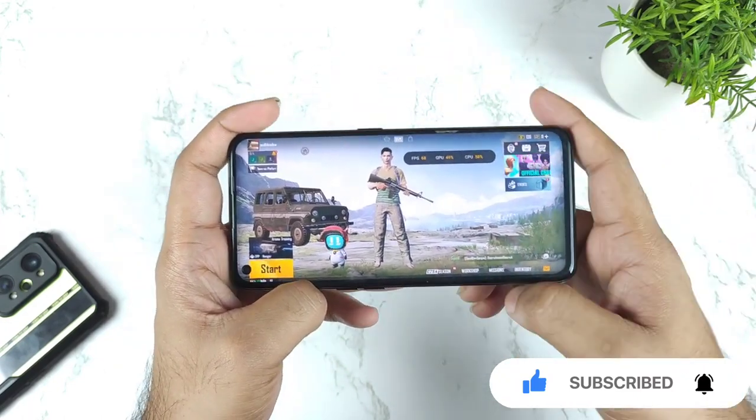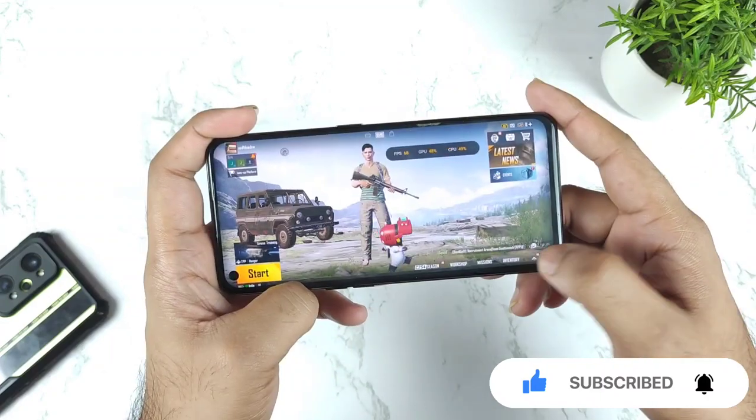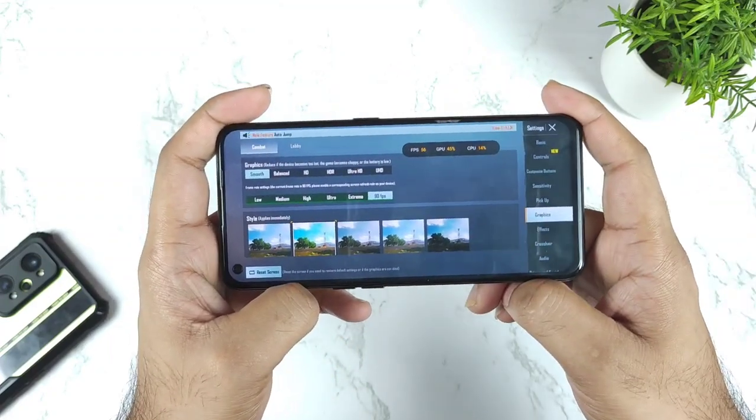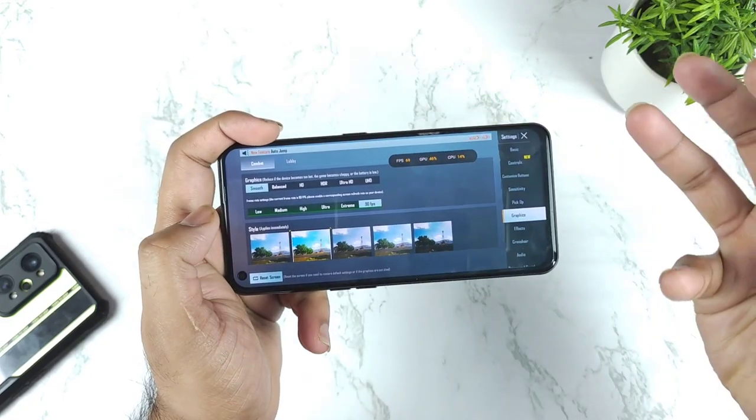Hopefully they'll try to bring the 90 FPS back once the stable Realme UI 3.0 update has been released — that's what a lot of people are actually expecting. But let me show you the quick settings here in this device. Let's go to graphics — as you can clearly see it says by default 90 FPS. So this is what we want.